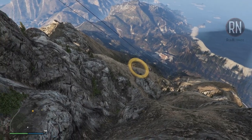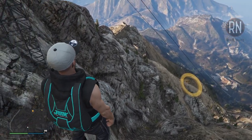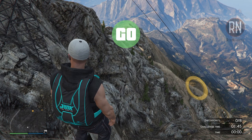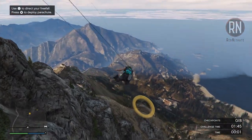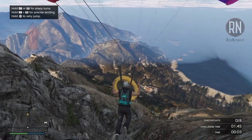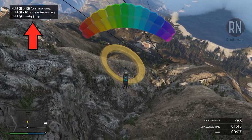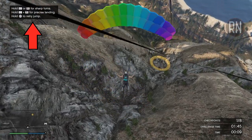Either way, once you load in, you'll be at the top of a steep cliff or hanging out the side of a helicopter. A countdown will start and you can take it from there. Once you're out, the game will show you all of the various controls in the top left hand corner, and if you're unfamiliar with parachuting in GTA, I strongly suggest you take a moment to study them.